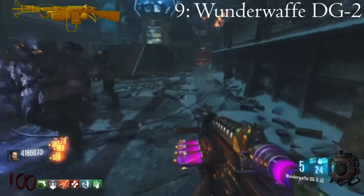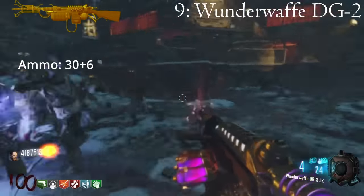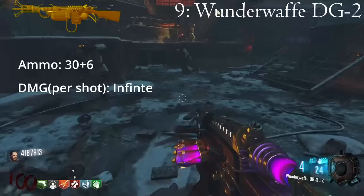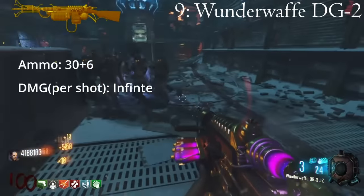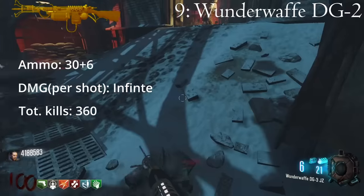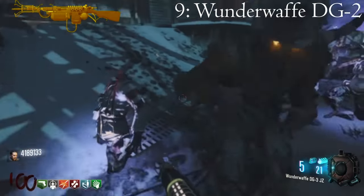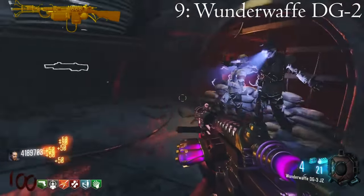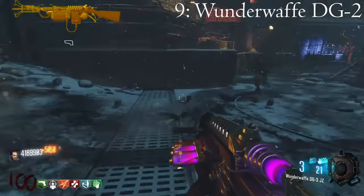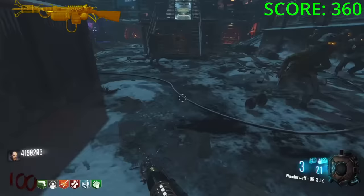The second wonder weapon introduced in zombies was a massive improvement over the first. The Wunderwaffe DG-2, when upgraded, holds a total of 36 rounds each able to chain lightning from zombie to zombie. This chain will stop after reaching its 10th zombie, so the total amount of kills this weapon can rack up is 360. This weapon does definitely have the potential to save you because of its infinite damage and no charge up time, however the 10 zombie kill limit makes it slightly less safe for the average player, giving it an orange safety rating.